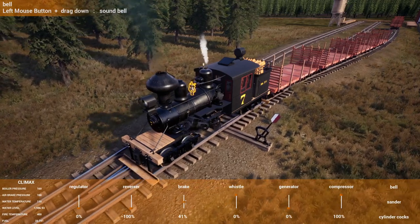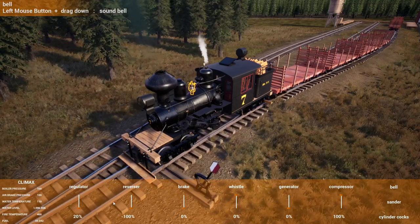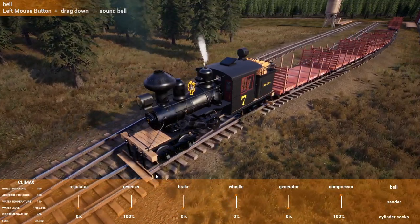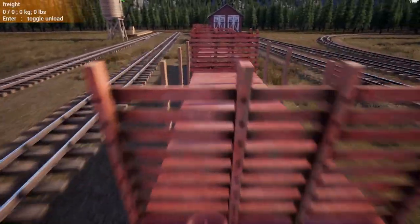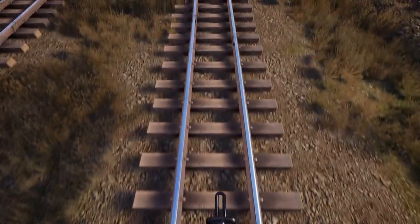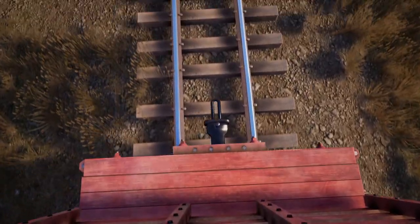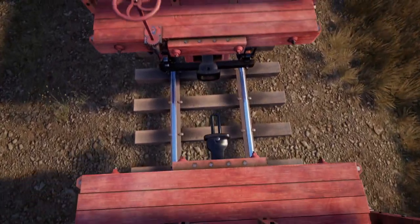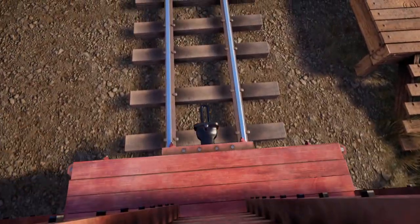I don't know how realistic that one is. Though I'm sure there's a lot of power in this thing, I've never seen a train do that. I've seen trains spin the wheels before, but nothing like that. Something to watch out for — I hope that doesn't happen trying to pull things uphill, because that's not going to go very well at all. This thing will be sliding backwards.